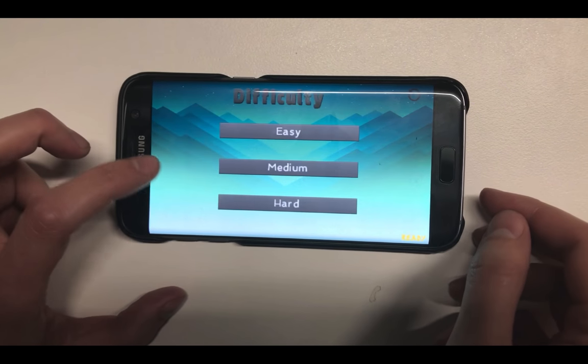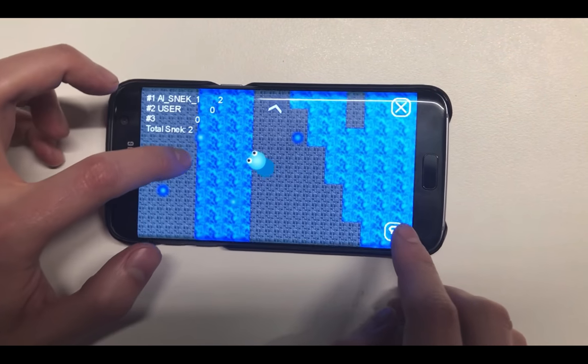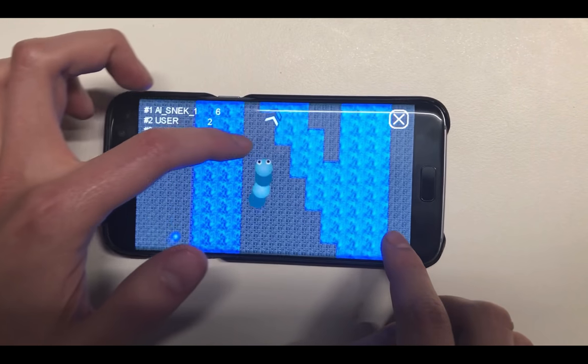And finally, you can use the touch of your finger to direct the snake to the position of your finger. You can use the boost button as well.